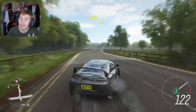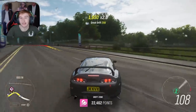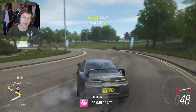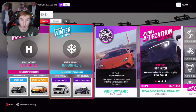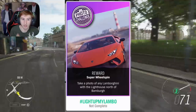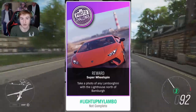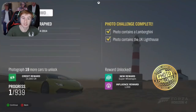The first thing I'm going to tell you about this update is the new feature, as the new cars are sort of linked to that. The new feature is called Photo Challenges and it's an extra addition to the festival playlist. As you can see on screen, this is the winter festival playlist, three weeks from now. There is an extra box which has Photo Challenges — basically every week we'll be given a certain instruction on a type of photo to take. For example, this one is: take a photo of any Lamborghini beside the lighthouse. When you do this, it gives you a completion and you just take it like a normal photo.